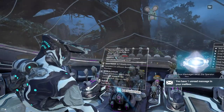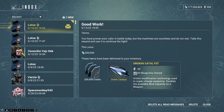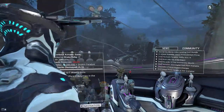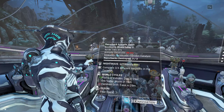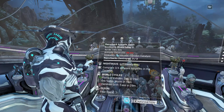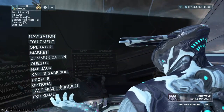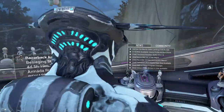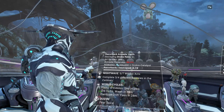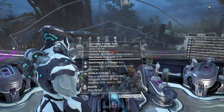Do that three times and you're basically done. After the third run, when you come out, you'll receive an inbox message thanking you, with 200,000 credits and a built Broken Catalyst, which is always fairly handy. The main reason to do this is the timer — it started at four days and six hours. Each mission only takes about three to five minutes, so it's very easy to complete before the timer expires.